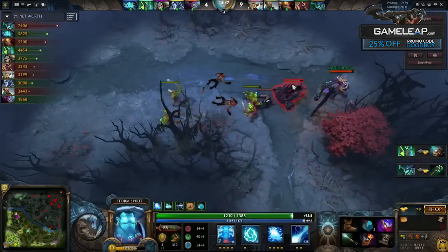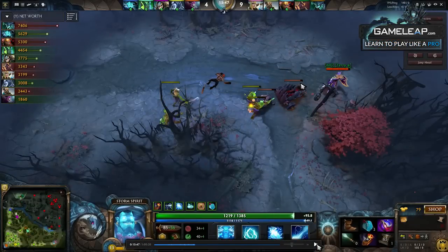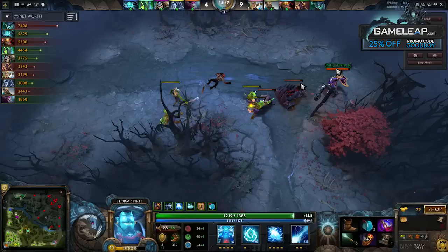I go on this Silencer who is farming alone. This is a perfect example of him not recognizing what information I am being presented with as a Storm Spirit. If I look at the map, I see OD mid and the other three bottom. This Silencer is far enough away from a tower that if I go on him, I'll have time to kill him before his team can help. This would be completely different if anyone on the enemy team wasn't showing. Because I see everyone on the enemy team, I immediately go for this kill.